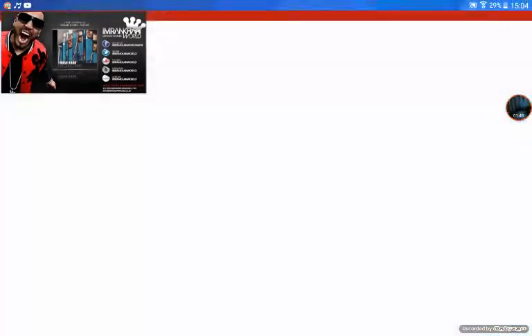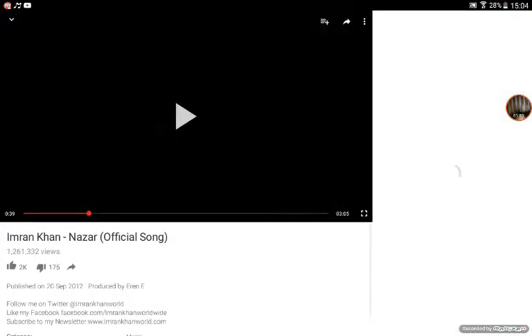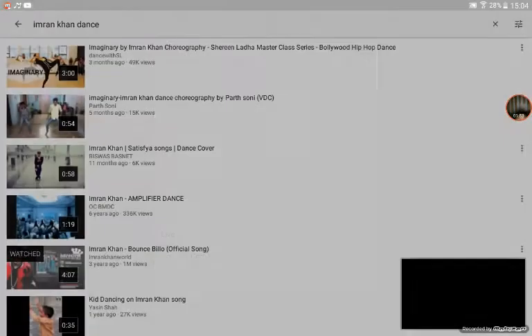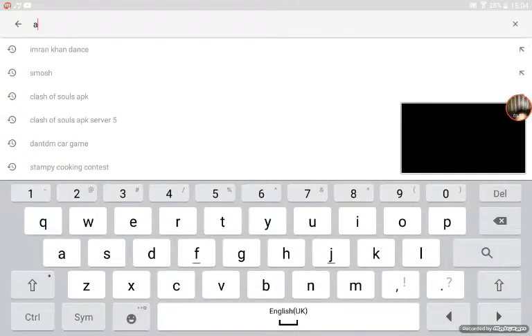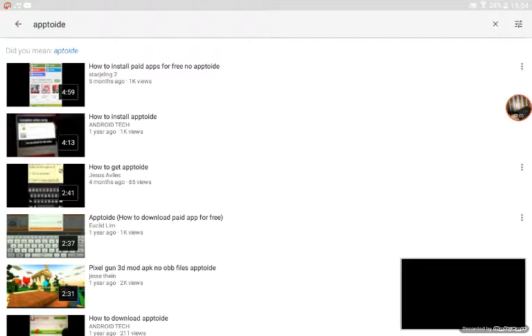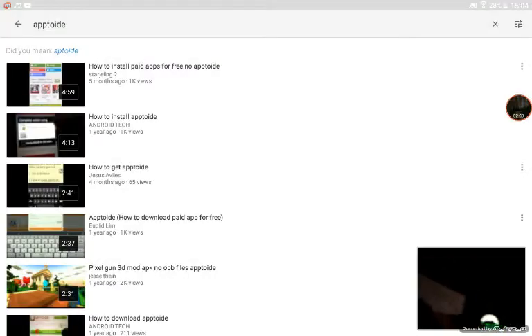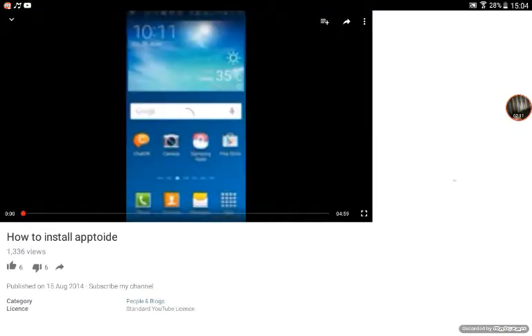So to download Apptoid, what you need to do is go to YouTube and then type in 'Apptoid.' On here it says 'how to install Apptoid' — the second one, though it might be the first one, I can't remember which one.